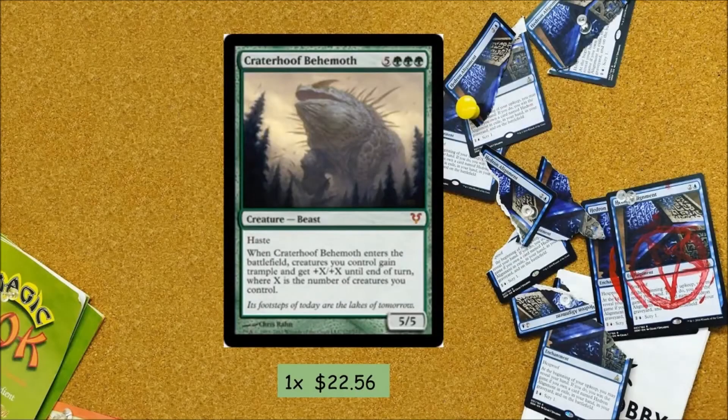We're running 1 Craterhoof Behemoth, which is usually played as a 1-of in Legacy Elves as well, so it's definitely worth the 1 spot here. He gives us an alternate win condition if they shut off Ezuri with Pithing Needle, Phyrexian Revoker, or anything like that. Sometimes you're in a weird situation where you can't win with Ezuri and you're swinging with 3 guys, but if you get Craterhoof Behemoth you can actually win. If you have enough mana for this guy, it's usually better than getting Ezuri and activating him most of the time.